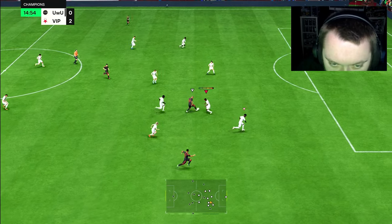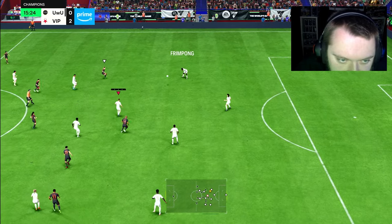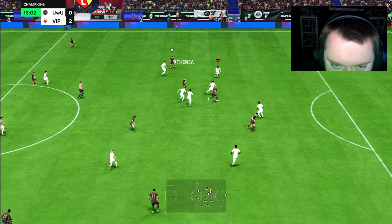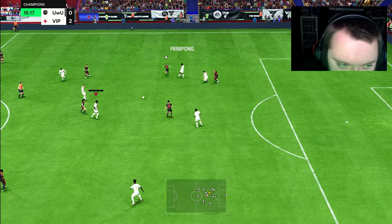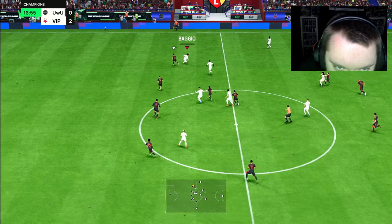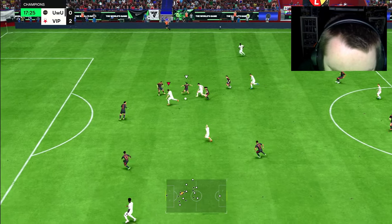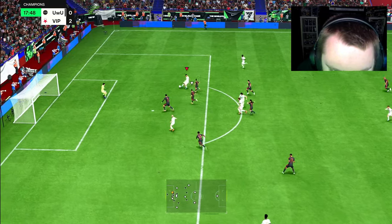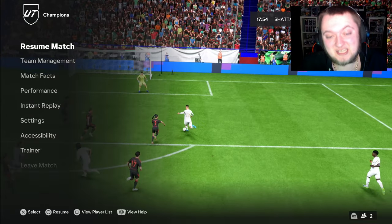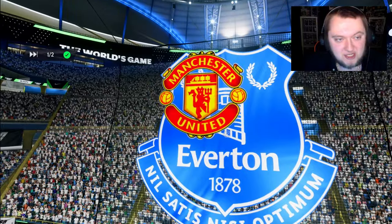Nice easy ball to Kimmich — this is a messy game. Let's try and close this out with a bit more composure. Nice — play into Baggio again, great bit of R1 dribbling. He's got Incisive Pass too — what a great goal, guys! This guy's dipping. Let's get into another game.